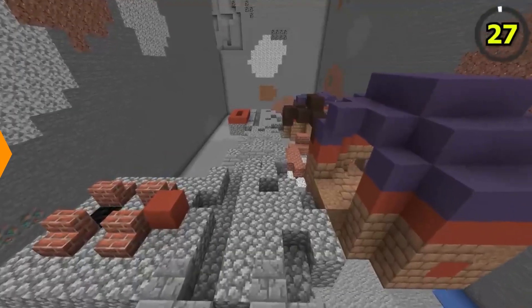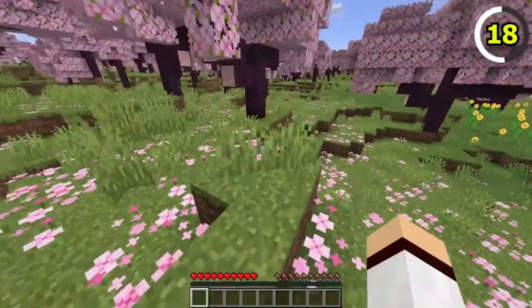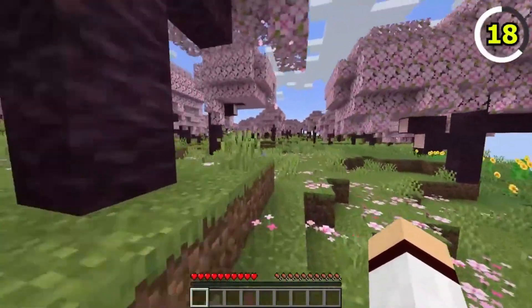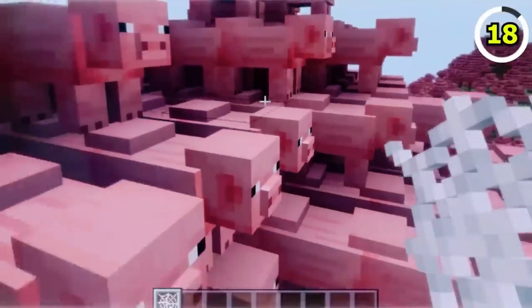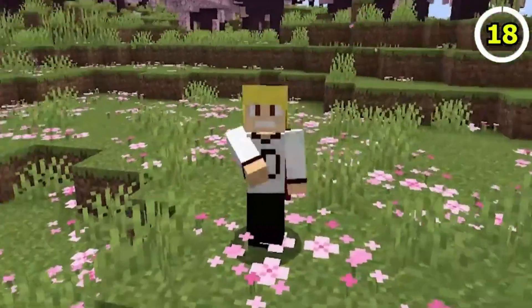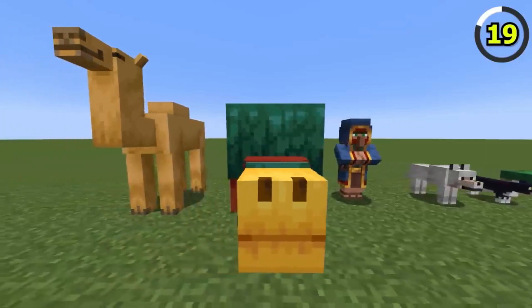If you're a fan of adding a splash of color to arid landscapes, you'll love this. In Minecraft 1.20, you can place cherry leaves in desert biomes without losing their vibrant color. Now your deserts can bloom with beauty, and you can create stunning landscapes like never before.